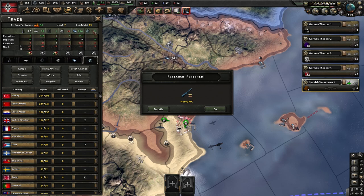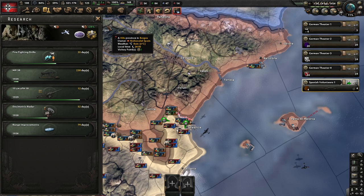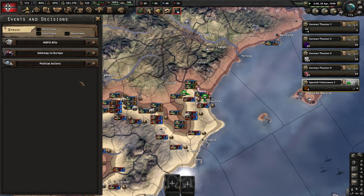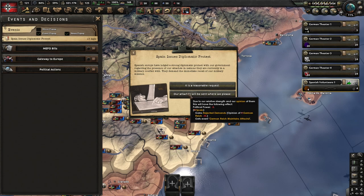Oh, by the way — as soon as the Scharnhorst is done, you don't need the chromium anymore; you should have enough. Go ahead and take that back. Heavy Machine Gun is now done, and we are going to do Range Improvements — that's going to be the last one, and then we're going to start working on fuel.